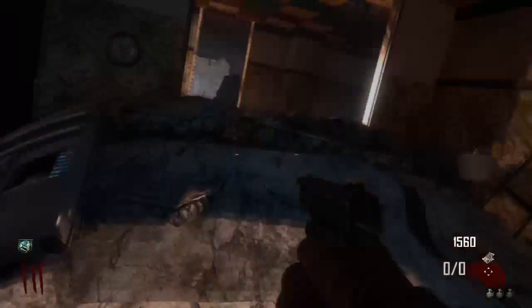What is up guys, Gamin Nacho here today with another new glitch for you on Die Rise. First of all, what you need to do is make the Trample Steam and then head your way over to the magic box room where it first is.